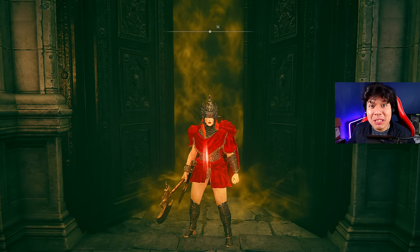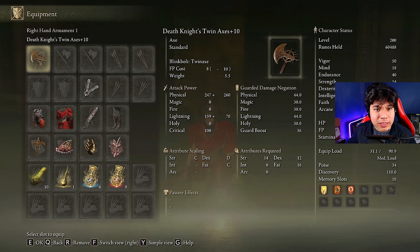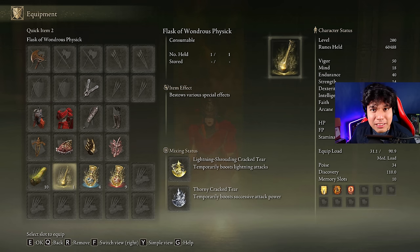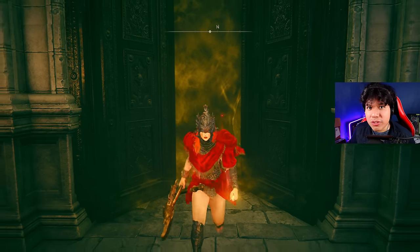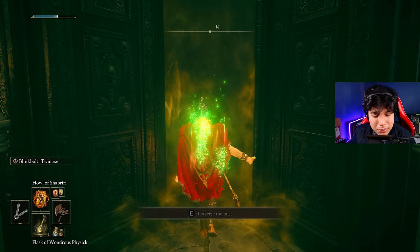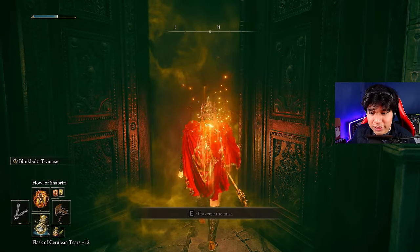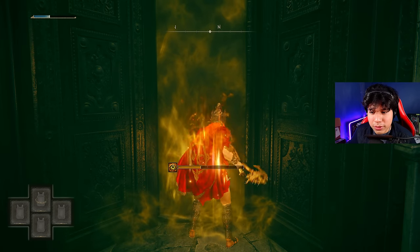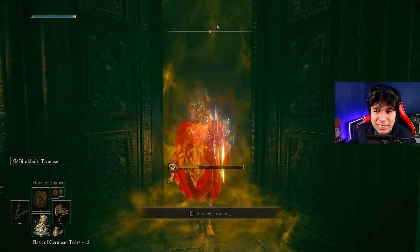Now I am going to show you how to defeat Mesmer easily. The weapon we are going to use is the Death Knight's Twin Axe at plus 10. It works with the same build we are using today, but instead of the Fire Scorpion Charm, we are going to use Millicent's Prosthesis. And replacing the Flame-Shrouding Cracked Tear, we are going to use the Lightning-Shrouding Cracked Tear. With that, we should destroy Mesmer easily.